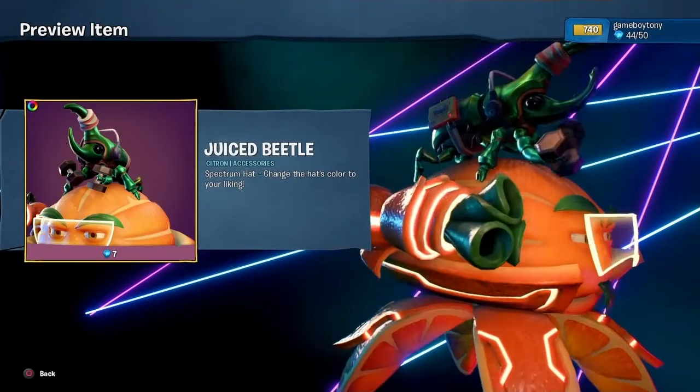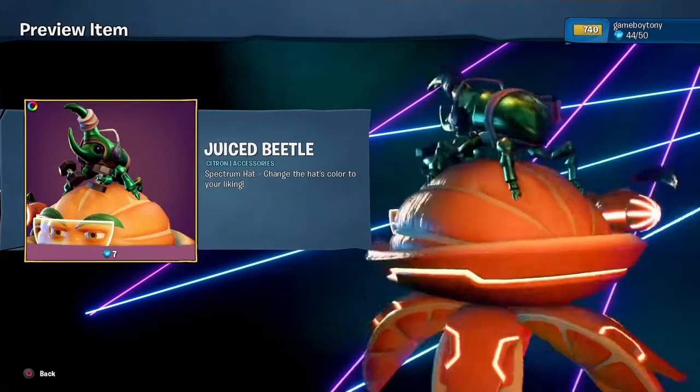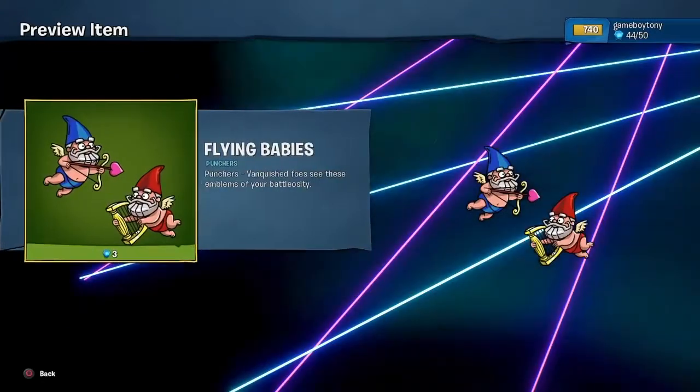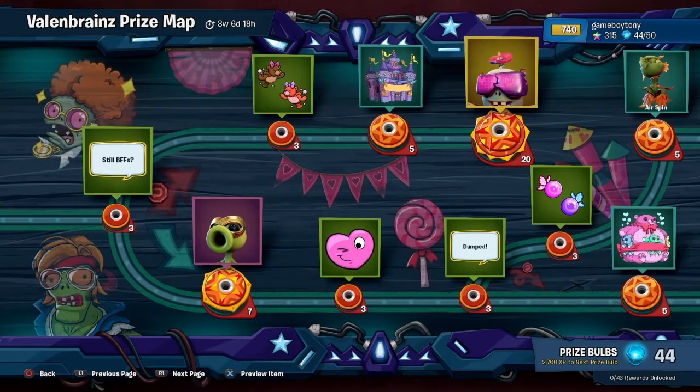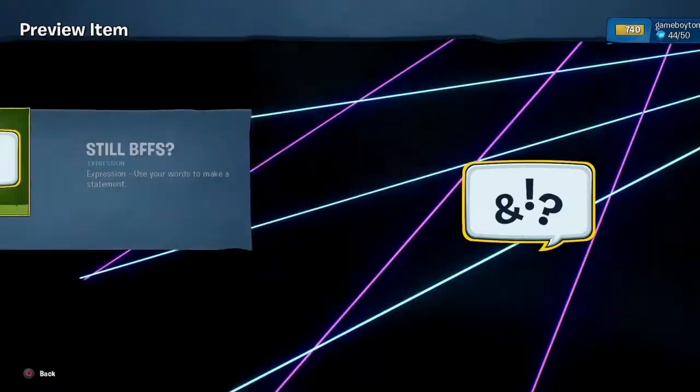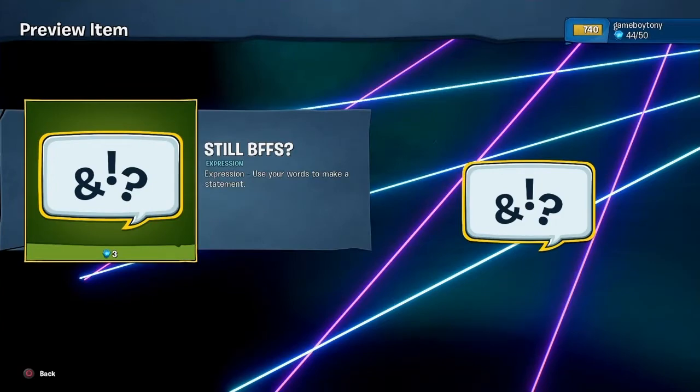Juice beetle. Oh, it's that bug from the Bugs Life movies. We got flying babies — oh my god. Imagine killing your friend multiple times and you see them in a bad mood. You're gonna make them even more pissed off, and imagine you just put this right in front of them.